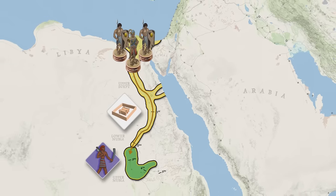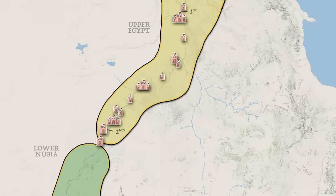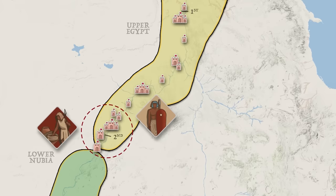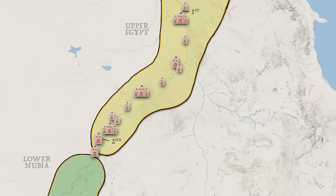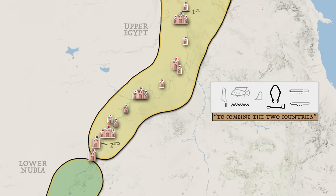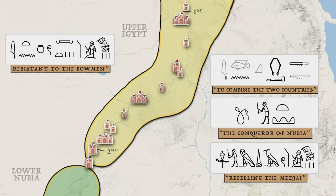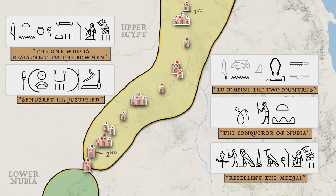Let us zoom into the region to better appreciate this project. Here you can see the constellation of defensive positions which were built or upgraded in this period. Most are clustered around the second cataract, cementing control of all the lands to the north, checking the movement of people and goods across the frontier, and serving as a staging point for raids and invasions to the south. Fascinatingly, the very names of these fortresses can be translated to give us a sense of their purpose. Examples include 'to combine the two countries,' 'the conqueror of Nubia,' and 'repelling the Megi.' Some even proudly boast of their features, such as 'the one who is resistant to the bowmen.' Another bears the proud title of its creator: 'Senusret III justified.'